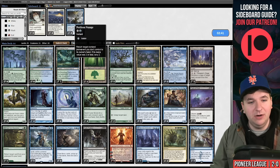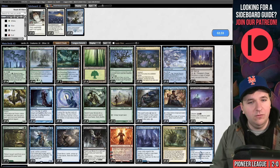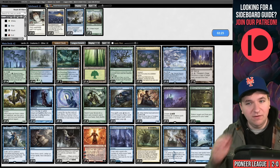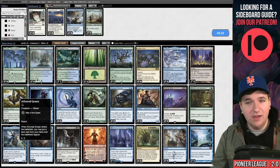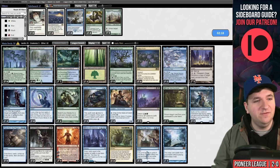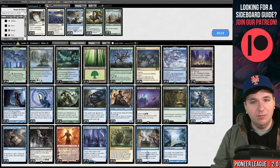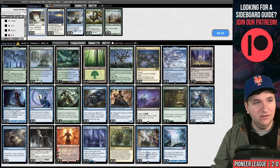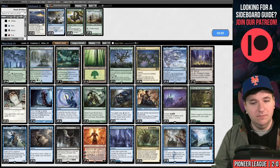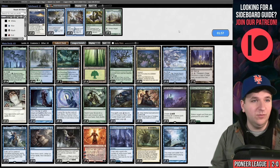I like Mystical Dispute in this matchup, and Path of Peril. I'm not sure about Silence — though it could stop Spell Queller or other counterspells. Perilous Voyage might be good too but I have to ask what I'm trying to do. I'll board out Voyaging Satyr — it blocks early but isn't what the matchup is about. I'll board out Dig Through Time as well. Spirits often boards in Get Lost, so Silence is good there too.